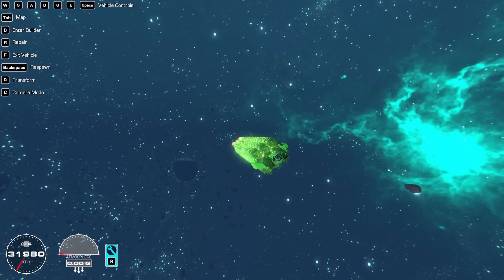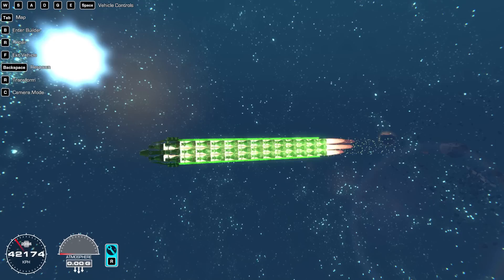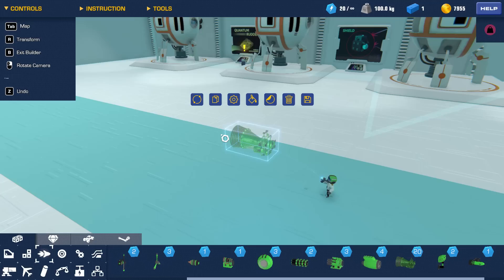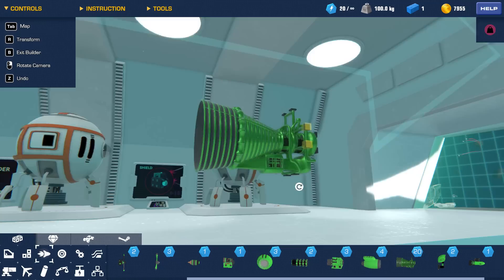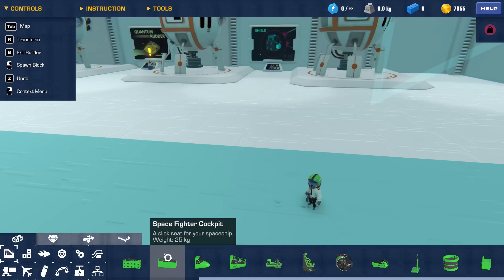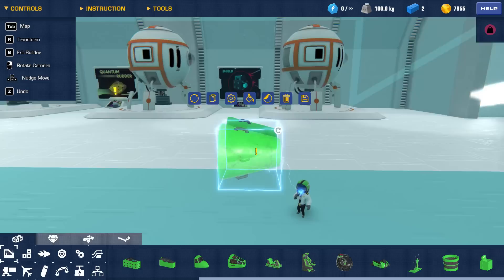We've got a yaw vector - we're not going straight relative to the thrust particles, which is interesting. I'm going to keep spinning and just let it do what it wants. I have a feeling the game just won't let us get to that speed without hitting something. Based on these thrusters not looking like a symmetrical block - they've got a different bottom section - I'm going to try one more thing. Maybe that's why it's pitching up.